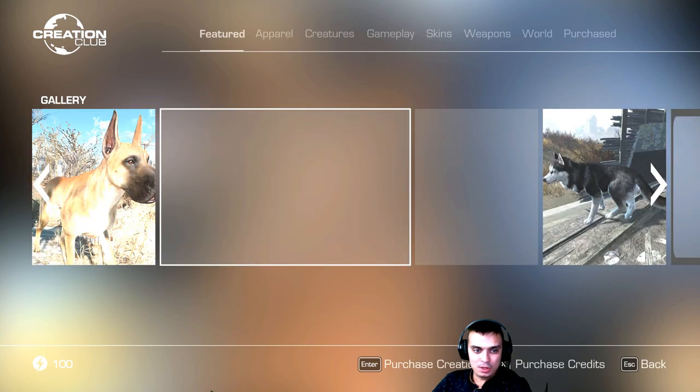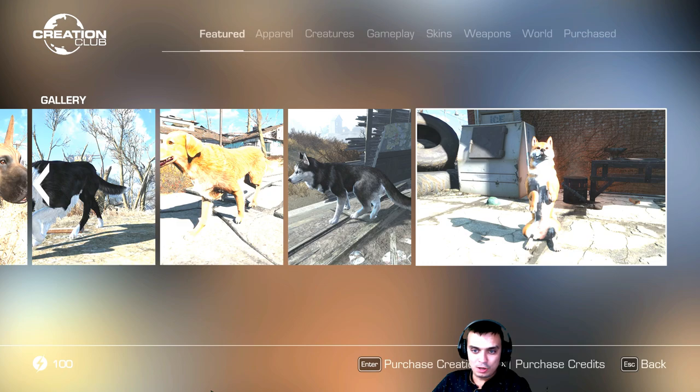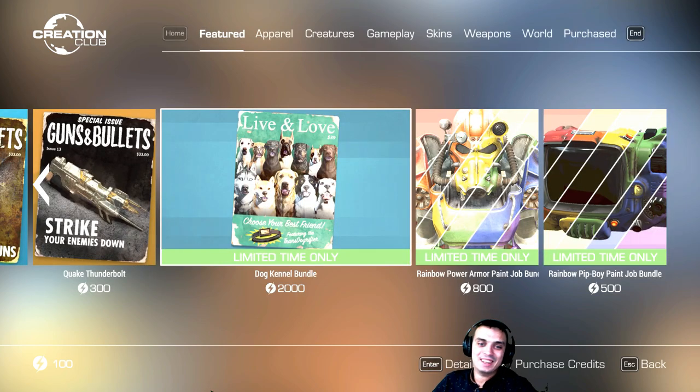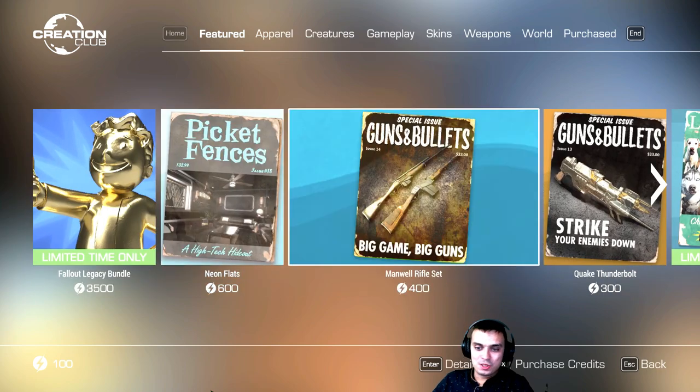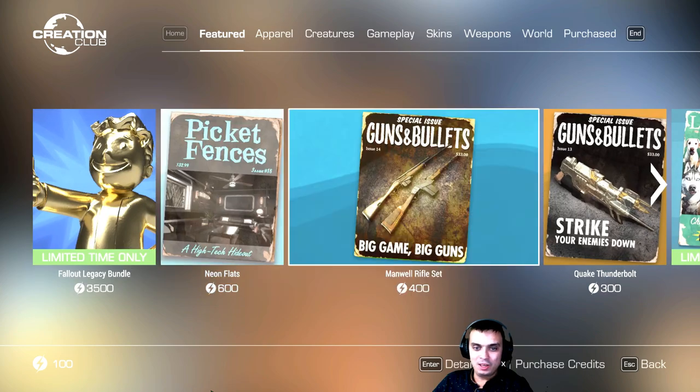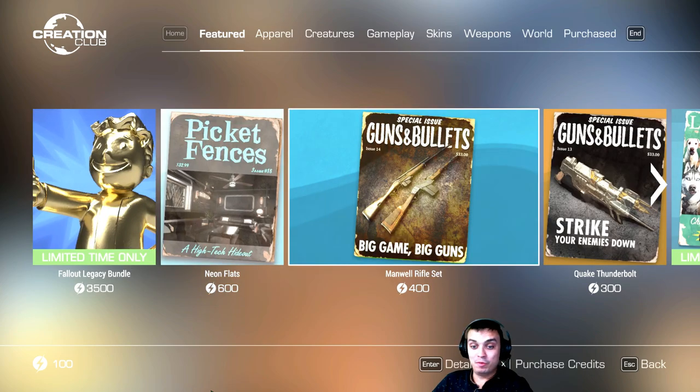I mean, how much do they charge per mod? A lot. Alright folks, these are the current three mods available. And you can go ahead and claim them right now if you feel like doing so by logging in to Fallout 4. Thank you for watching. I hope you enjoyed the show. And if you did, you know the drill — don't forget to leave that like, leave your comment down below, and I'll see you in the next video. Bye bye.